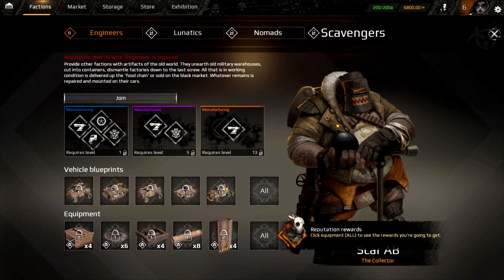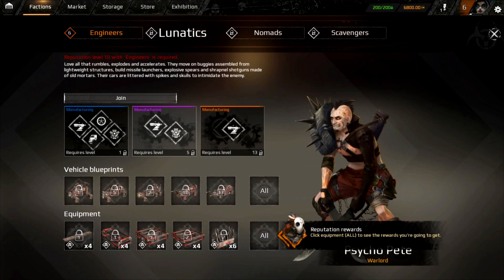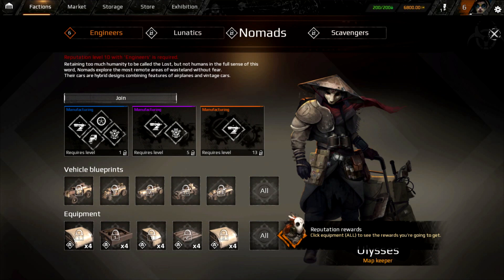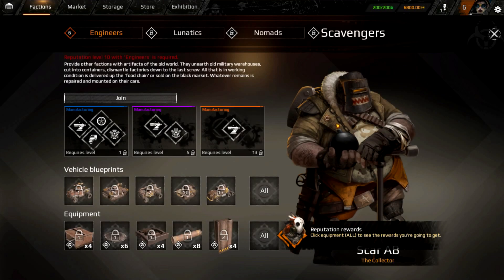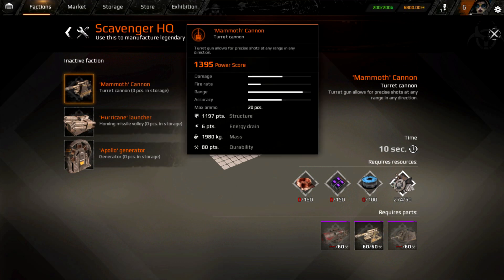Once you get to the Lunatics and other factions, you see these orange legendary weapons — these are the things you're going to want. You have to get in first and then get ranks with those factions to proceed. We can get to level 10 with Engineers then start over. Lunatics, Nomads, and Scavengers all require level 10 with the Engineers — and it's going to take a lot of time to grind up and get these legendary weapons.